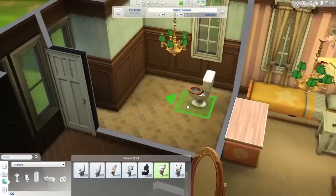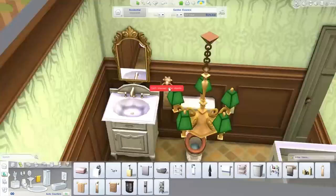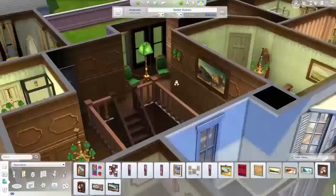Here is the final room of the house - the bathroom for the four bedrooms that don't have an ensuite. Just doing a couple of chairs in the little hallway in that little nook. I think I added a couple more lights and paintings to sort of finish it off. Done and dusted as it were.